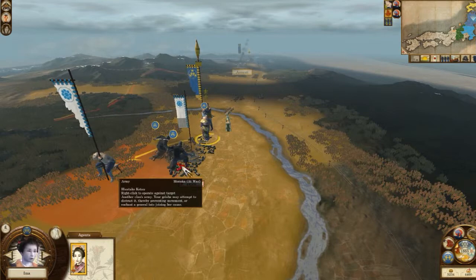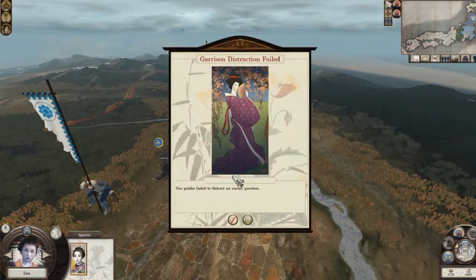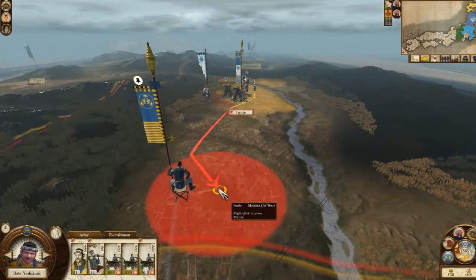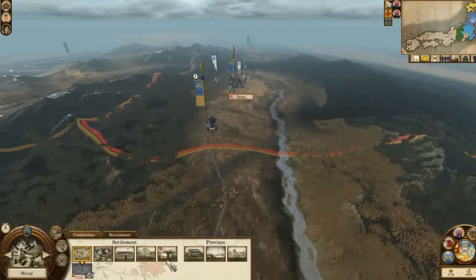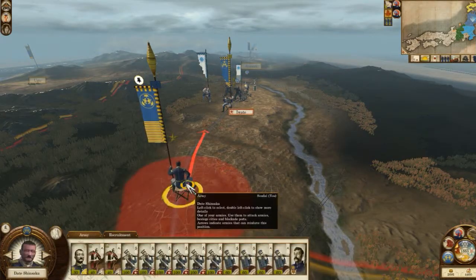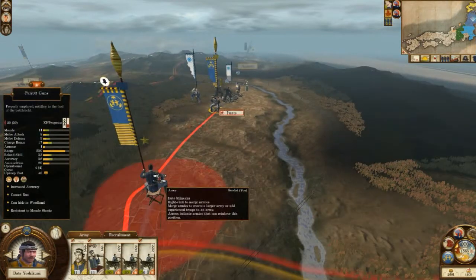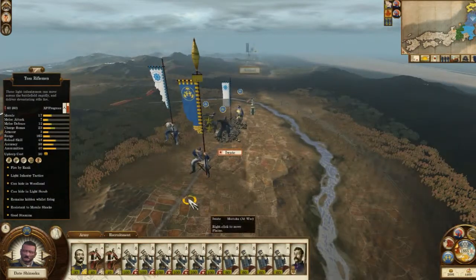Let's see if we can extract the garrison — we failed. Okay, let's just get out of there, go to Miyagi and replenish the army. Let's get these mercenary guys — they look awesome. The cannons will stay with my son in there and then he will be the one to attack.